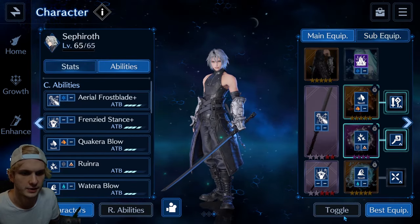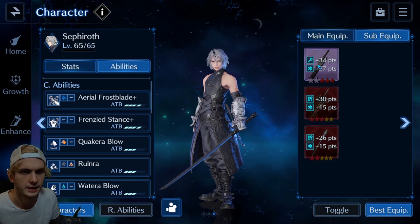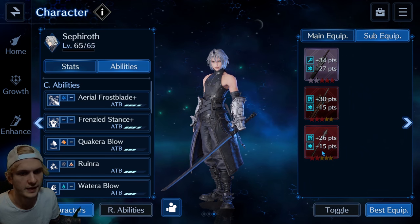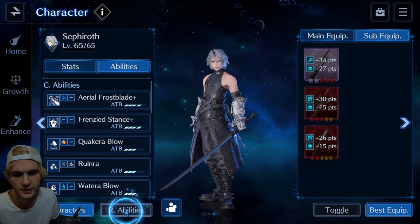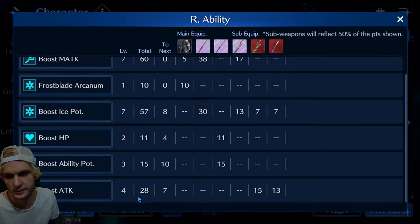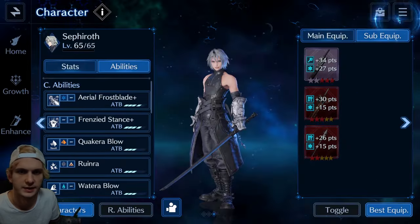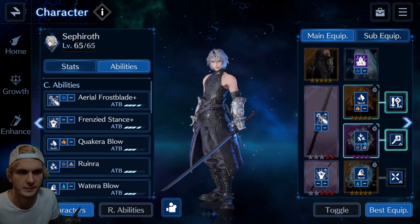And then we've got Young Sephiroth here. Mine's pretty overpowered, I understand. You've got a lot of ice potency, maxing out all the attack and putting everything else into balanced attack, so it still hits potency four for that as well. Get as much ice as you can. One magic attack. And yeah, that was pretty much my setup — I just wanted to show that off.